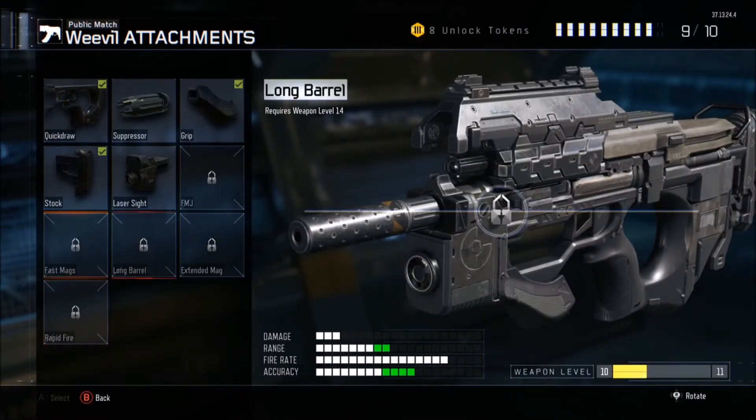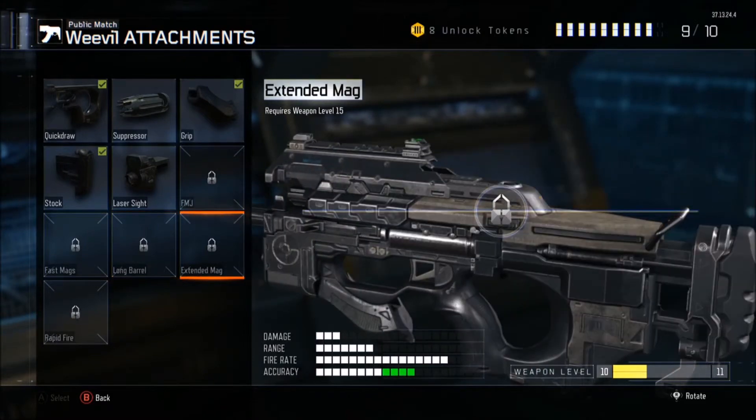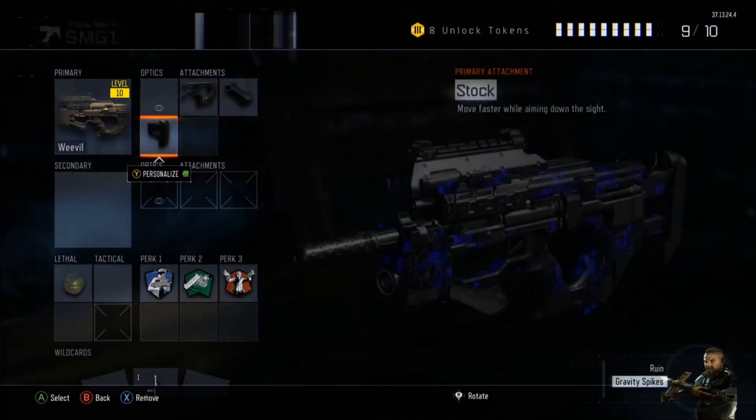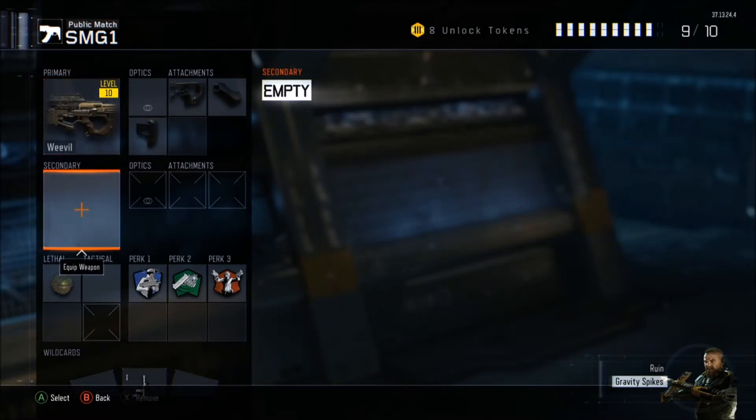Fast Mags you wouldn't really need. Rapid Fire I don't see why since it's already an SMG. Long Barrel would actually help a lot with that extra distance if you're trying to go for long range — I don't recommend it unless you can control the fire rate. Extended Mags would be really helpful considering SMG magazine sizes. I tend to run out of ammo really fast, so that'd be a great attachment, but I don't have it unlocked yet.